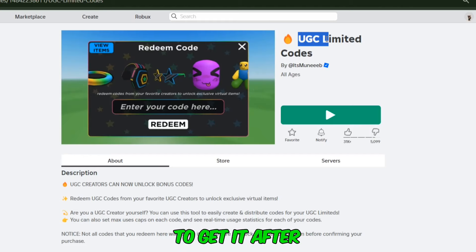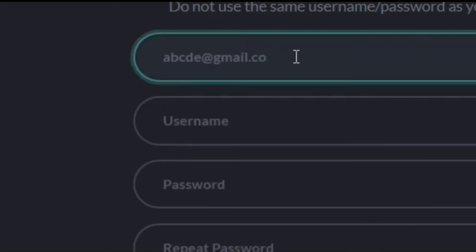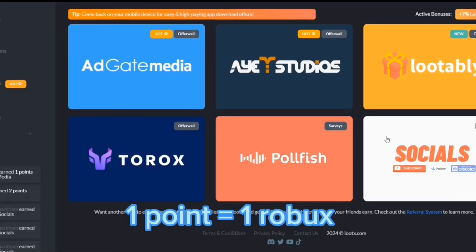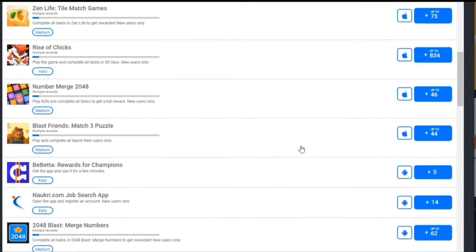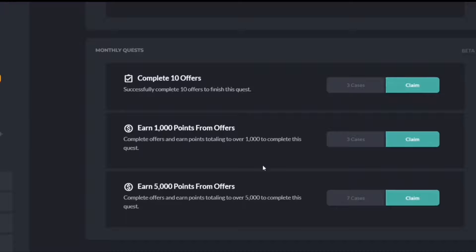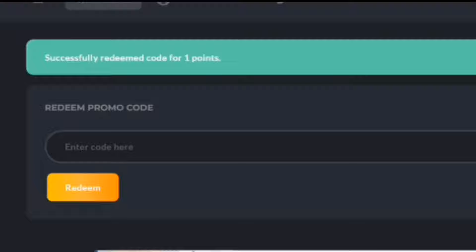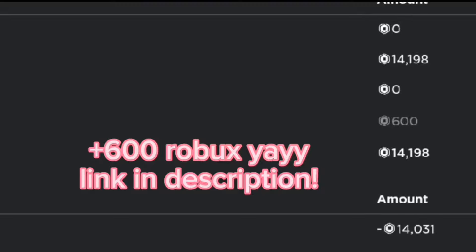But before that, if you want free Robux, then check out lootx.com. On this website, you do not have to use your personal information like your real email, password, or username. One point is equal to one Robux. You can download games or do surveys that you trust for free points. For extra points, you can open cases by completing quests, and you can also put in my code, which is BlueWolf24. I've cashed out a lot of Robux from this website. The link will be in the description.